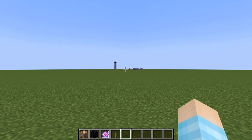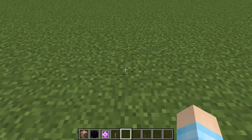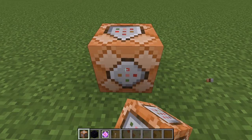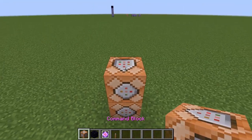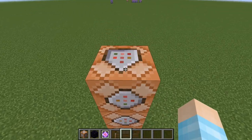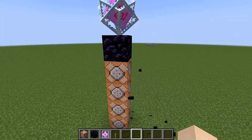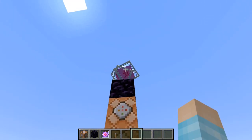Before I show you how to do this, please subscribe. That's all I was going to say — I had nothing else planned. So you need four command blocks, and we're going to build it here. I'm just going to build it up like that, and then you can design it to make it look like a tower or something. So we have our end crystal.